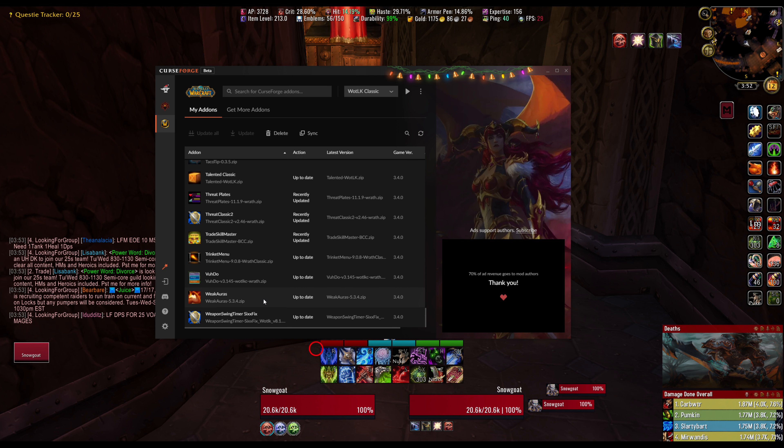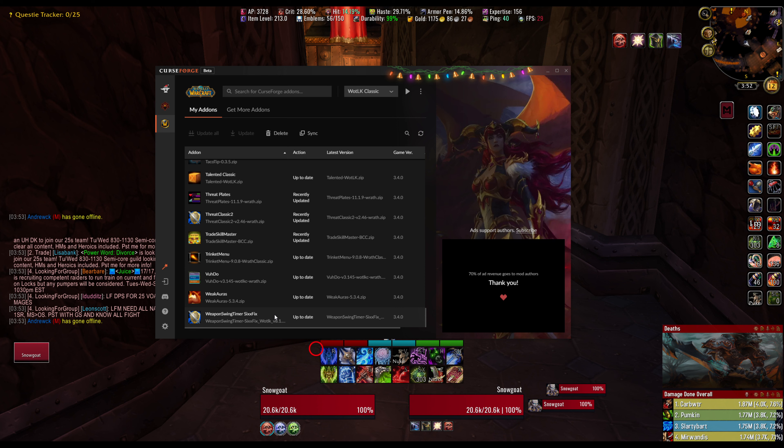WeakAuras — I mean, what is there to say? There's a ton of stuff WeakAuras can do for you. It's basically a million add-ons in one. Weapon Swing Timer — I don't think I use this anymore, but it's literally just a weapon swing timer for your character.